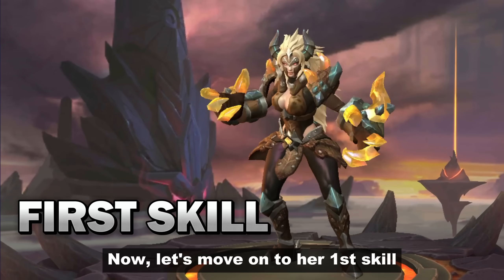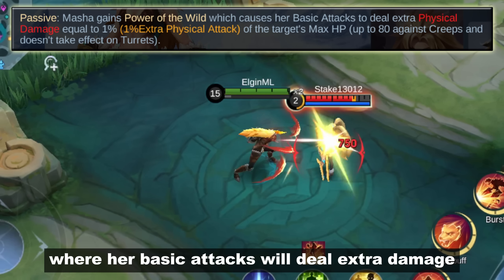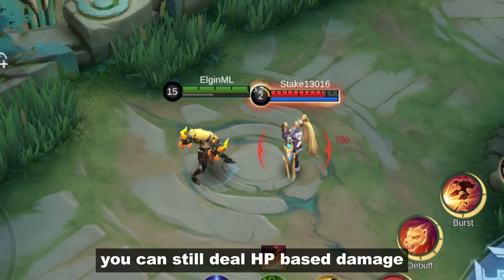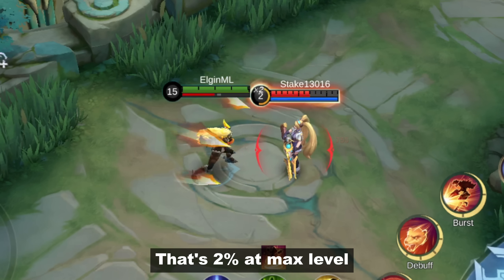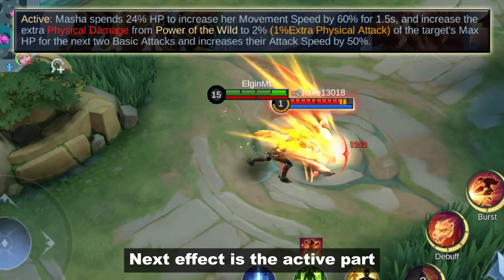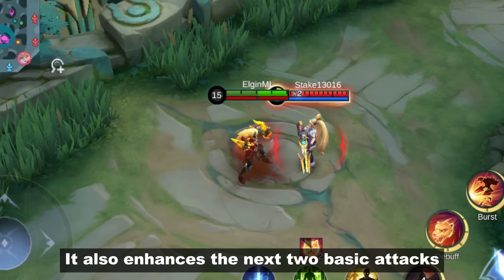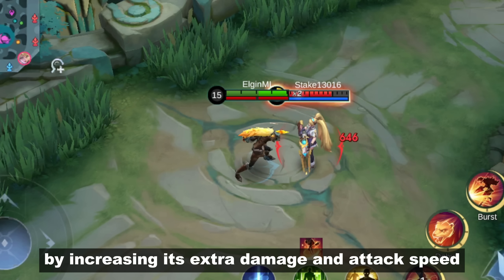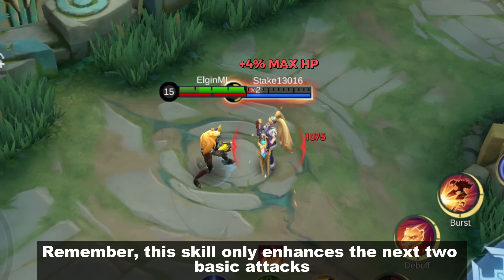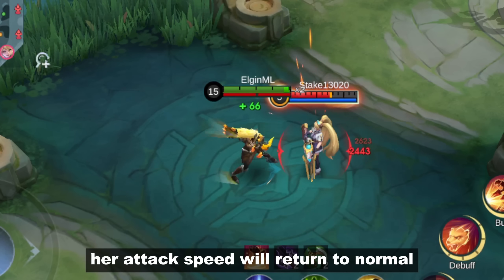Now let's move on to her first skill, which has 2 effects. The passive feature is that her basic attacks deal extra damage based on the enemy's maximum HP — so even without using the skill, you can still deal HP-based damage. That's 2% at max level and can be increased by adding attack stats. The active part consumes HP and gives her increased movement speed, enhancing the next 2 basic attacks with increased extra damage and attack speed — that's 4% HP-based damage at max level. This skill only enhances the next 2 basic attacks; after those 2 hits, her attack speed returns to normal.